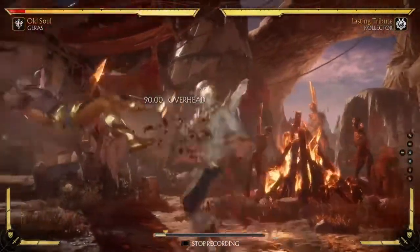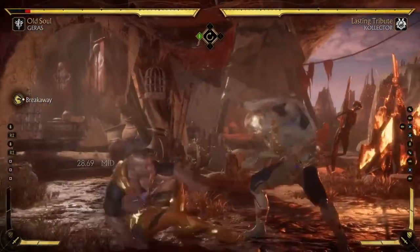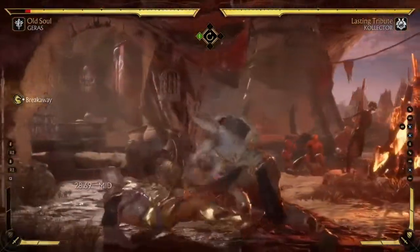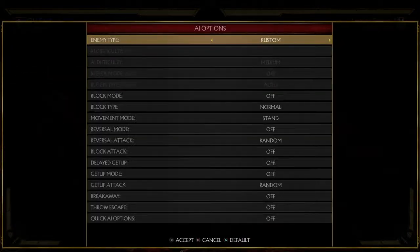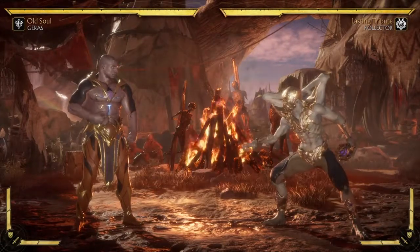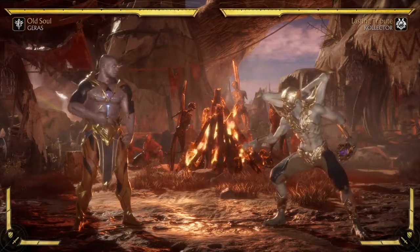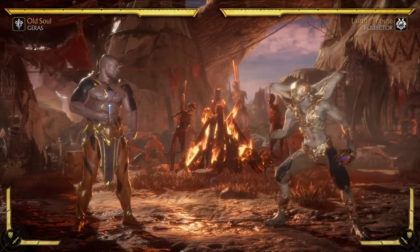If you go for the grab ender, that's a bit harder to punish. The trick is to break away — you can see there, you get a punish. And even if they don't get the punish, I don't like the idea of being super minus and them being able to enforce their mix-up because I force them to break away.